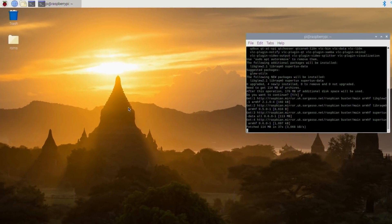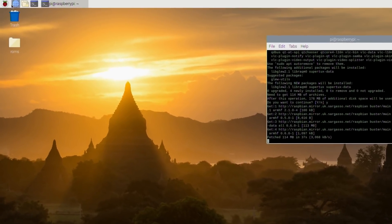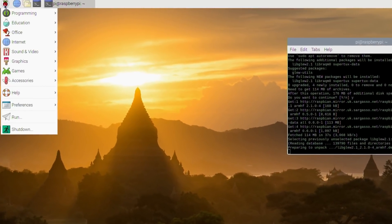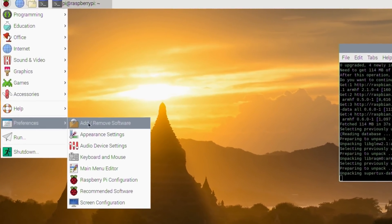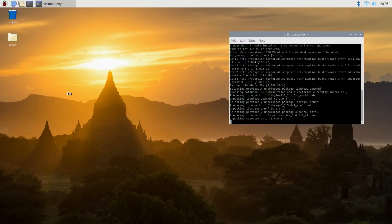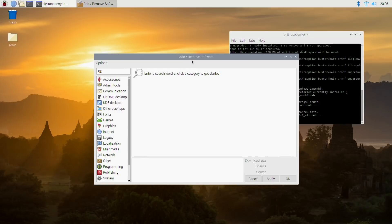While that's installing, I'll show you the other method. Click on the raspberry at the top, click on preferences and add/remove software — you can basically install or delete software from here. It's a bit like an app store, like you get on your phone or a Windows computer, but it takes a bit of getting used to.